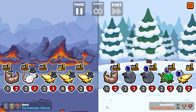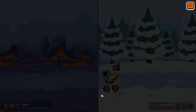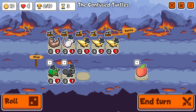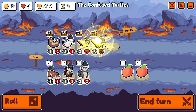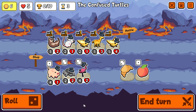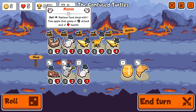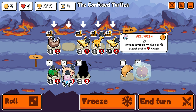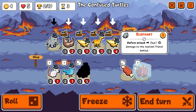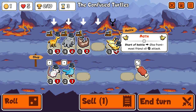Thank you so much for watching and I'll catch you in the next one. We get our heart back there and we level into giraffe which is pretty good. We can sell this — there's a moth. We could bring in... there's an elephant. It's exactly what I wanted to bring in — this is what I wanted to run.